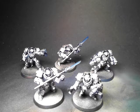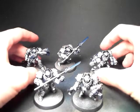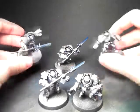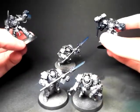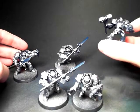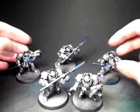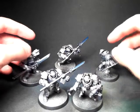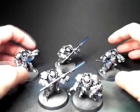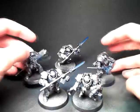These here are the next 5 of my Paladin squads that are just undercoated and primed with their silver — you can still see the blue underneath — which is going to be the standard, like what I did with the previous 5. So far, so good with those guys, moving right along.